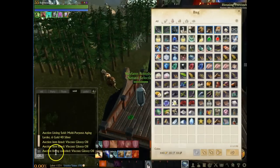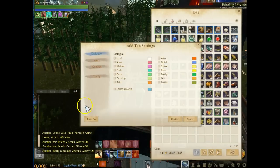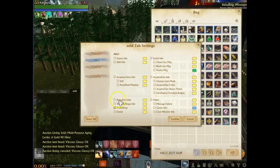Anything that you do with the auction house or trading, it tracks here in your sales tab. Click on the tab settings — all you want available here is on alerts, trade slash shop. You want that clicked. That's the only thing you really want there, so you can track your sales and see what's going on.